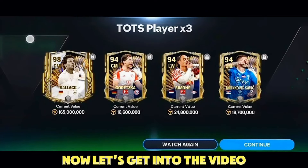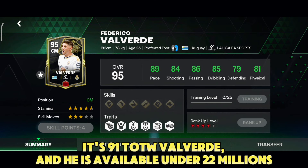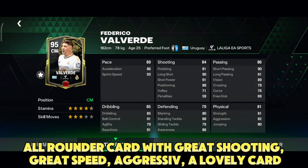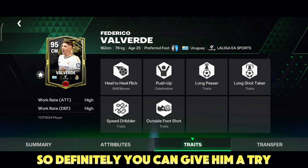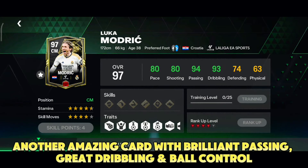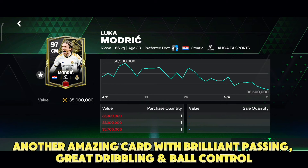Let's get into the video. So here's my first suggestion — it's 91 Tou Volverde, available under 20 to 30 millions. He's an all-rounder card with great shooting, great speed, and aggressive style — a lovely card, so definitely give him a try. Now I'll suggest you this magical card — another amazing card with brilliant passing, great dribbling, and ball control.